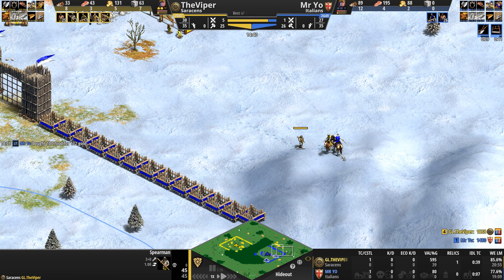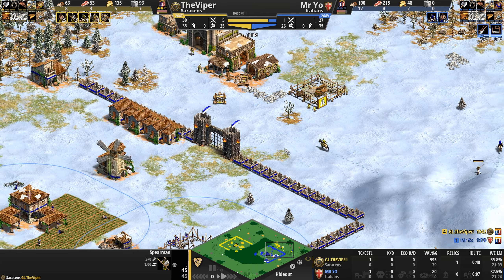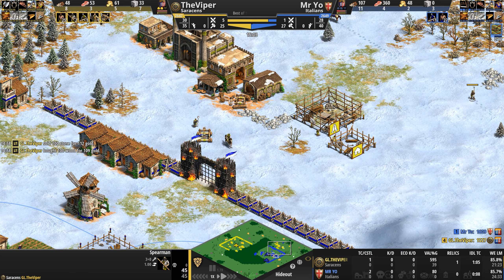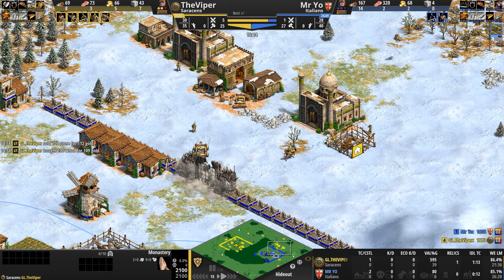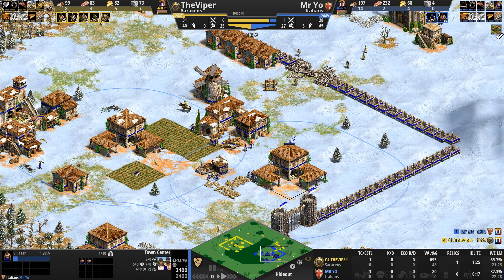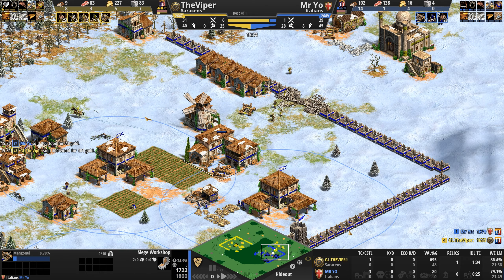If there's any player that can take a beating and win a game, it is Mr Yo. We've seen him have his base destroyed, penetrated through the center and the flanks, and still win games. But right now it is the Viper with an army supply of five to one. A second monastery — are we going to see monk play from the Viper? Mr Yo went full economy with two town centers — that's 550 wood and 200 stone not spent on military.